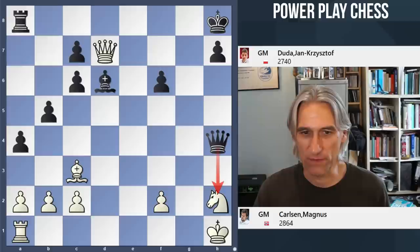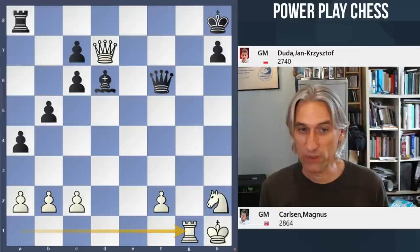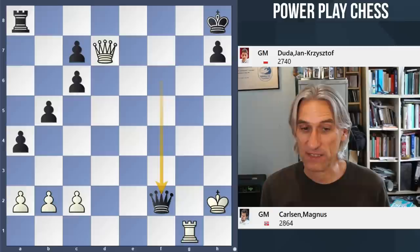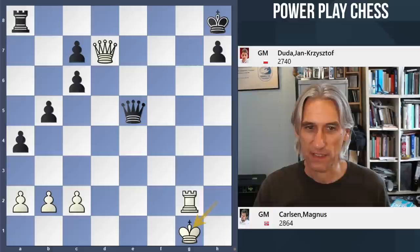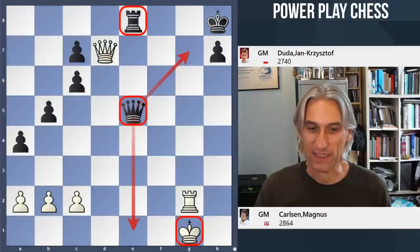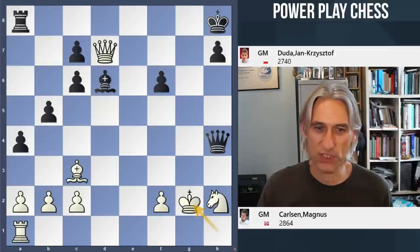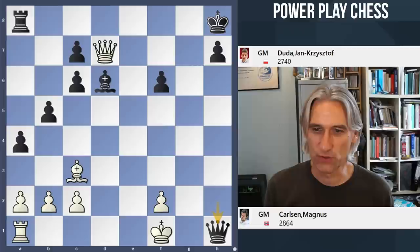But Duda had it worked out — bishop d6 cuts back, threatening mate in one. Carlsen could avoid immediate trouble by giving up the bishop and bringing the rook into play, but after that exchange black's queen breaks through, and then with a couple of clever checks covering the g7 square, the rook comes into play combined with the queen — that's going to be fatal for white's king. So Carlsen plays king g2. Queen takes knight.